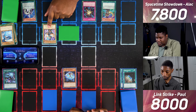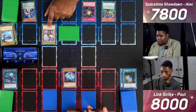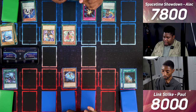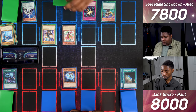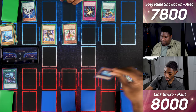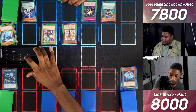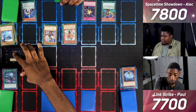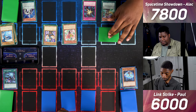I switch Warrior Dygrapher to attack mode and flip summon Arnest the Empowered Warrior. I enter battle — Arnest attacks Photon Thrasher, which is at 1400, so it's destroyed and I take 300 damage. Warrior Dygrapher attacks for 1700 as well. I set one card and end my turn.